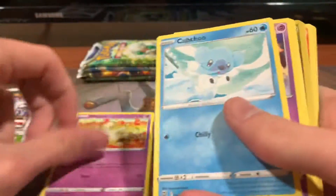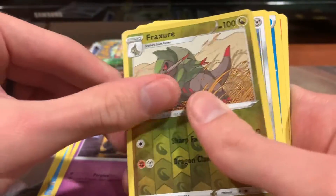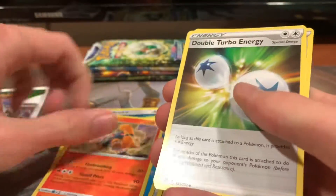Let's take the code off the back. We got a Milcery, Cub Chew, Detonay, Farfetch'd, Duskull, Reverse Holo Fracture, Heatran, Water Energy, Torcoil, Double Turbo Energy, and a Kindler.